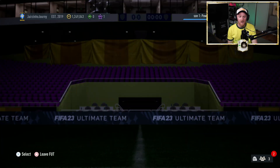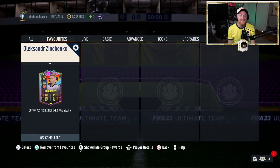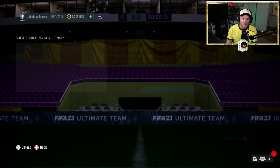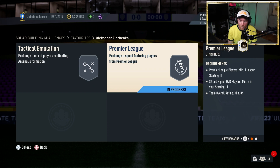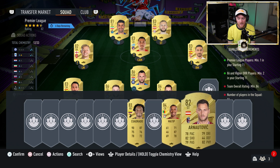Before we get into FUT Champions playoffs, we need to go ahead and get ourselves our new midfielder, which is Oleksandr — that's a cool first name — welcome, Zinchenko! We've got an 83 and an 84-rated squad. The 84-rated squad is a Premier League player and two 86-pluses, I believe.